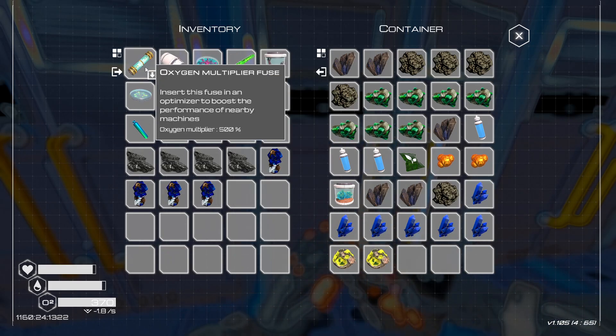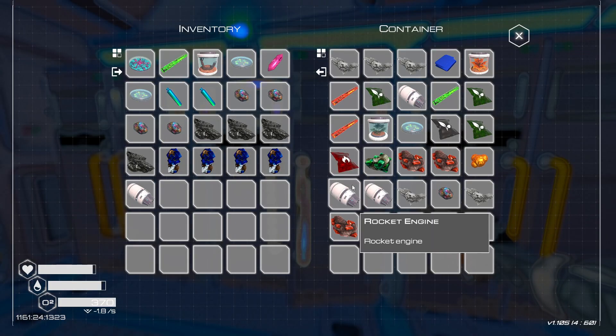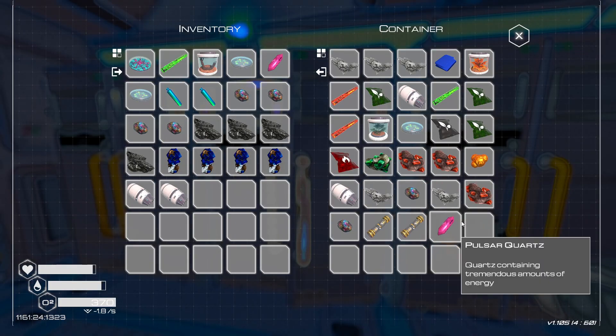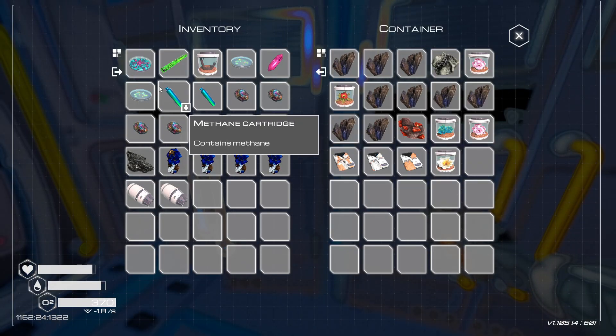We need that — we want that for two heat rockets. We don't have any of the basic stuff we need there.